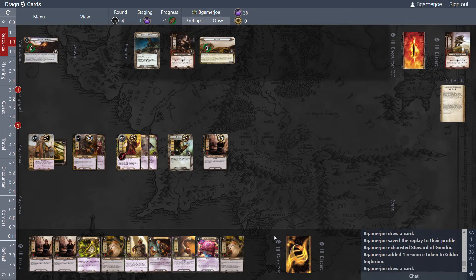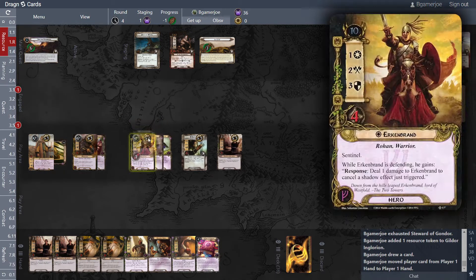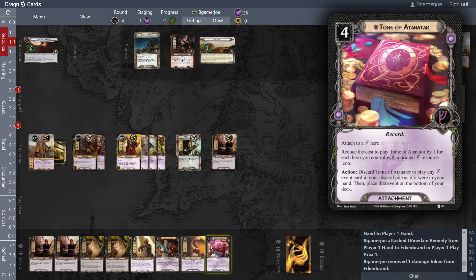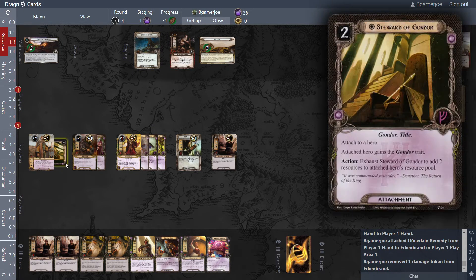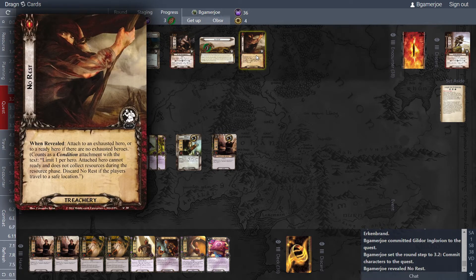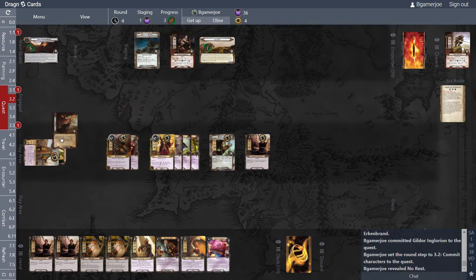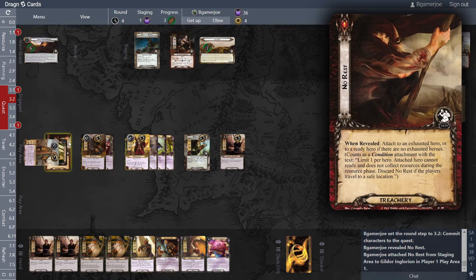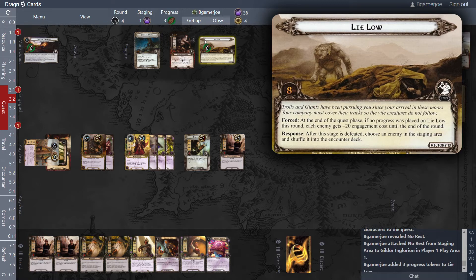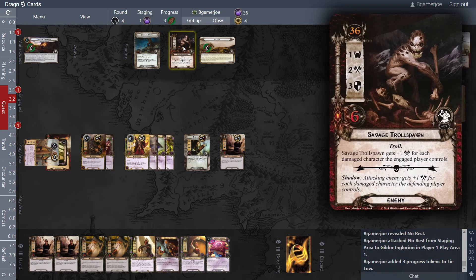Give myself one resource and one card — two Gandalfs but no Sneak Attacks yet. Put this here, heal him. Quest and that's it. Attached to an exhausted hero — no rest. Condition attachment, limit one per hero. Attached hero cannot ready and does not collect resources. To discard no rest, players travel to the safe location. It doesn't remove from the quest but he can't ready and does not collect resources. Four-to-one is three progress. I am not going to travel there yet — just leave him. I won't engage him.